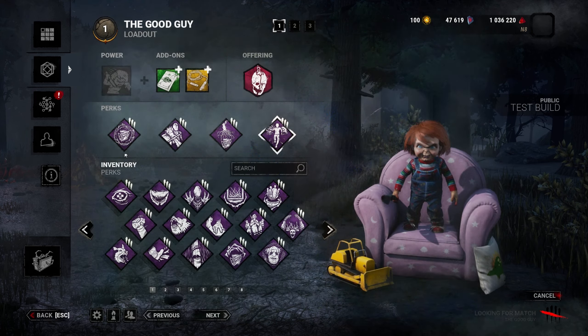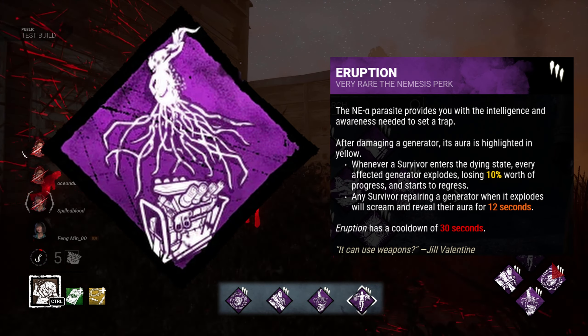First off in the build we've got Trail of Torment — every 60 seconds we can mark a kicked generator and gain undetectable status as long as that generator is still regressing. In order to defend that kicked generator we're bringing in Nowhere to Hide, revealing everyone within 24 meters.